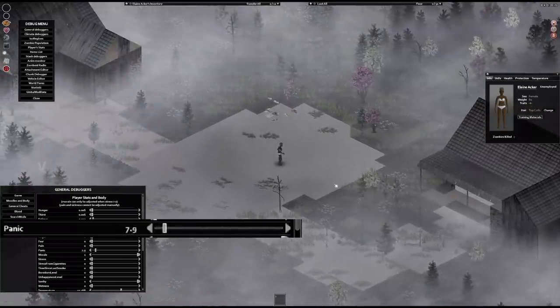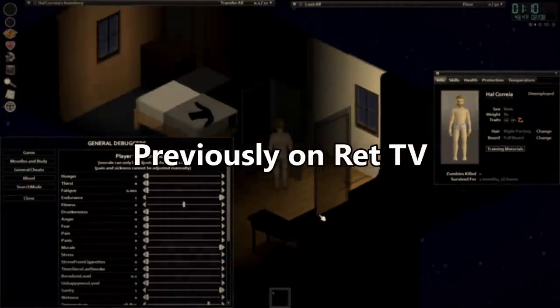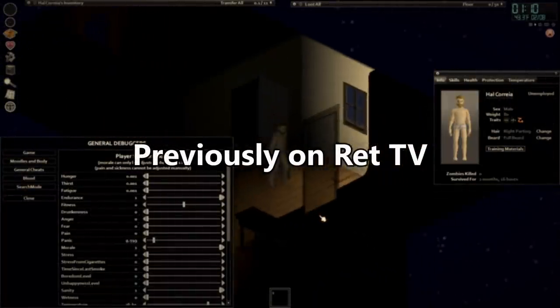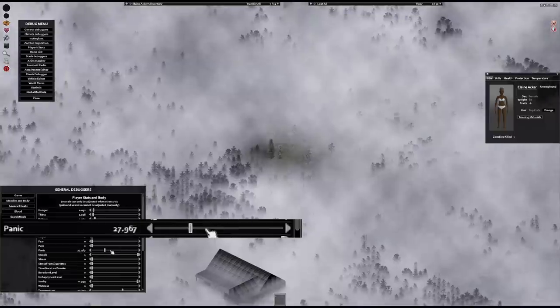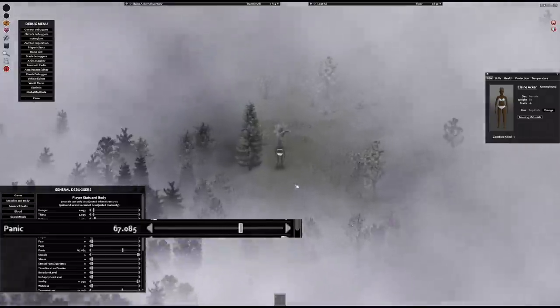Why is it randomly gaining panic? Hold on — did my panic start going up when I zoomed out? Both of these traits add panic at a constant rate depending on the amount of offending tiles you can see. What a disaster. Increasing the game's resolution increases the amount of tiles you can see, as shown in my video settings and keybind tips.